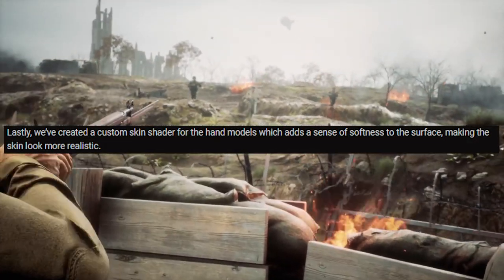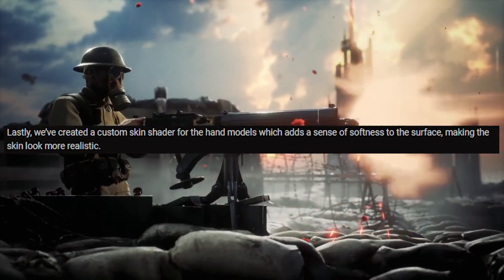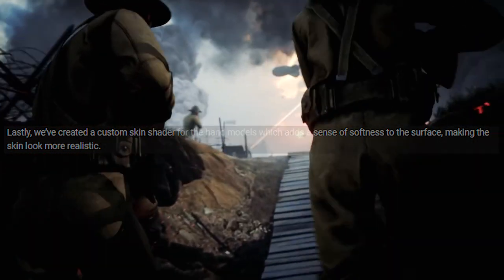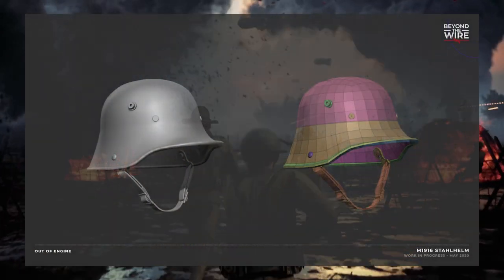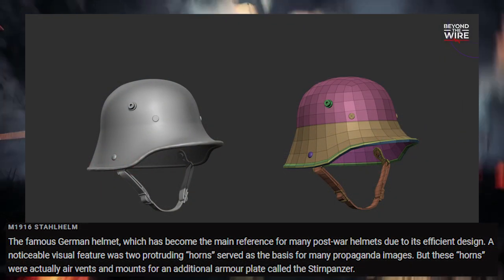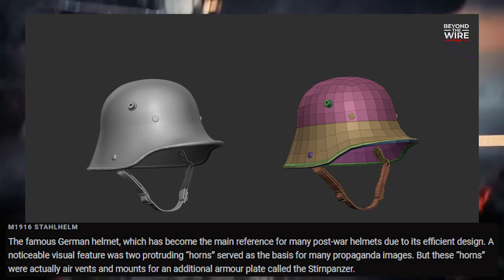We created a custom skin shader for the hand models, which adds a sense of softness to the surface, making the skin look more realistic. And we've got some equipment uniforms — the M1916 Stahlhelm, the famous German helmet, which has become a main reference for many post-war helmets due to its sufficient design, as I said earlier.